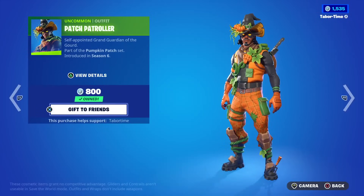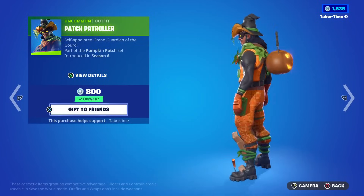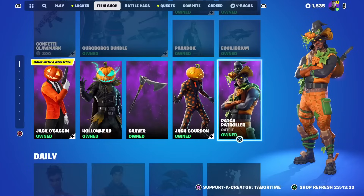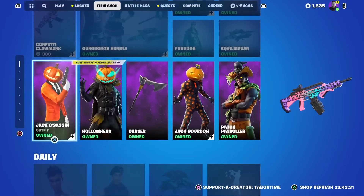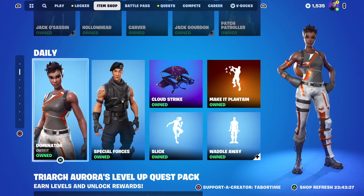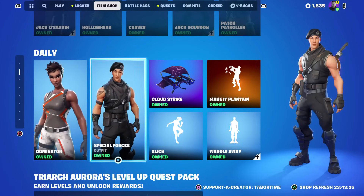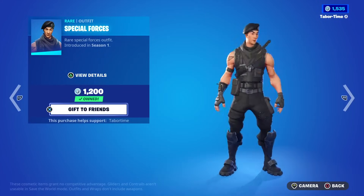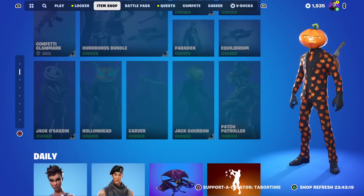Then the Patch Patroller, another 800 Halloween skin — very festive, and the back bling goes great with it. Quite the stacked feature tab. The daily section is stacked too — Dominator for 800 is one of my favorite skins, it was in my locker bundle. Special Forces is making a return at 1200.